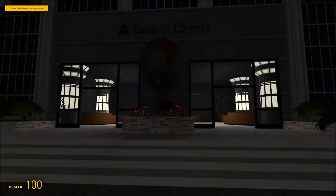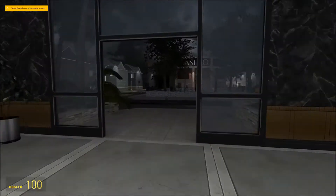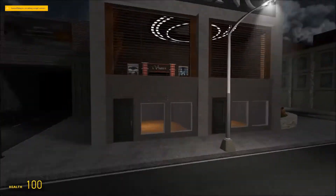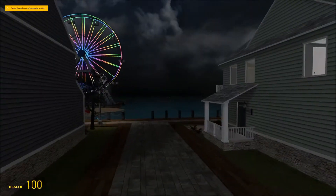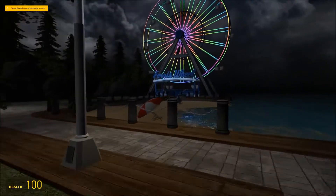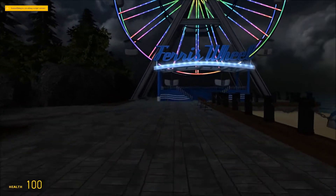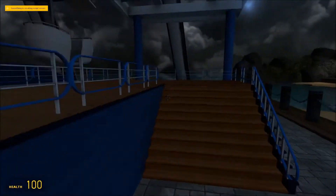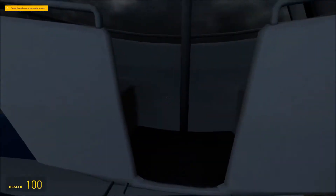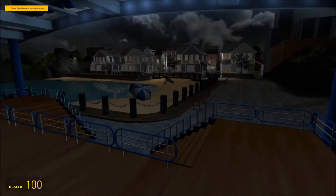It looks like the last few things we've got are the Bank of Liberty, which you can't go in — which is a little bit of a shame — and we've also got a casino as well. And there looks to be a ferris wheel, which you can actually get to, though it's a shame it's not working.